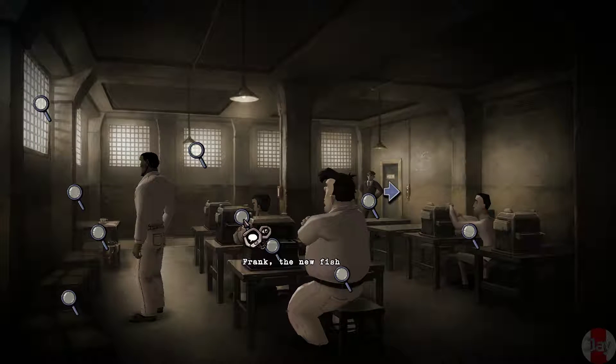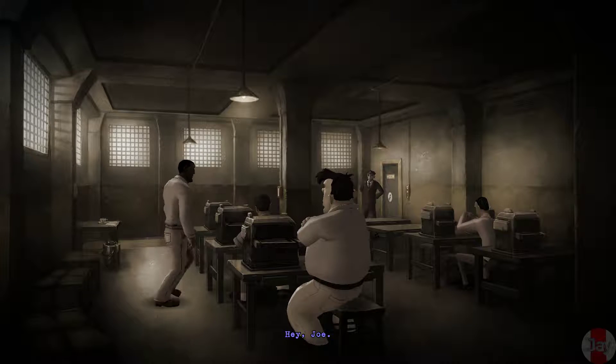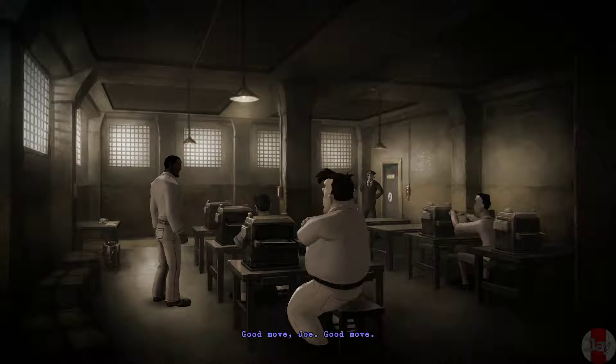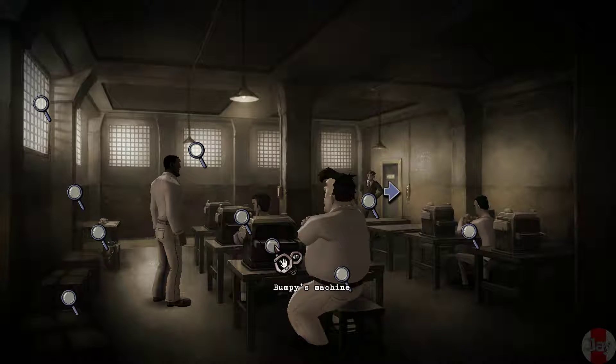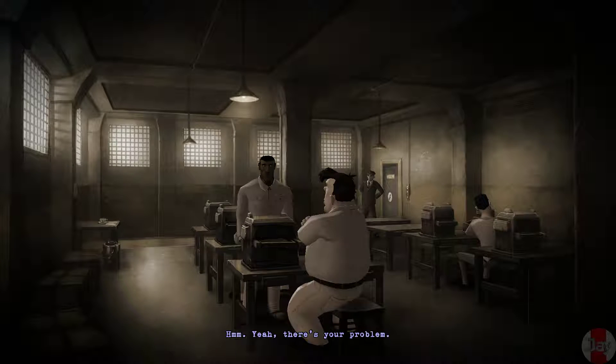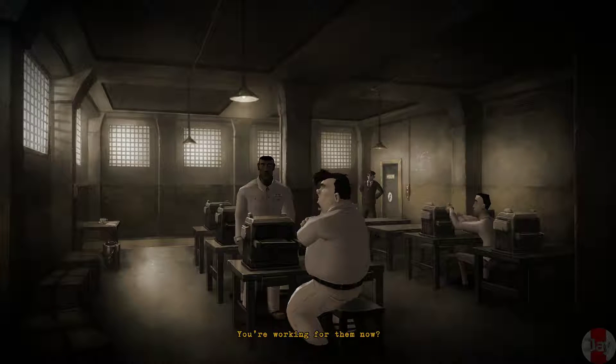The new fish, Joe — you're working for Mason again? Yep. Good move, Joe, good move. Okay, what is this — a bumpiest machine? Yeah, there's your problem. Are you working for them now? I'm playing them, you'll see.